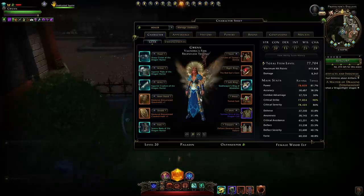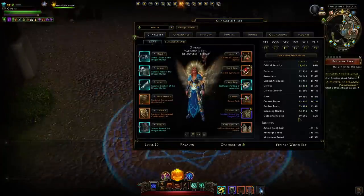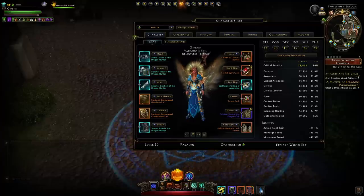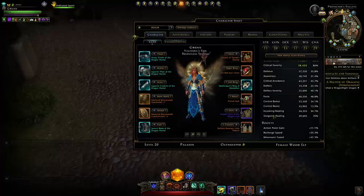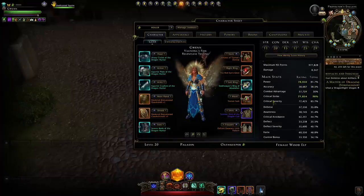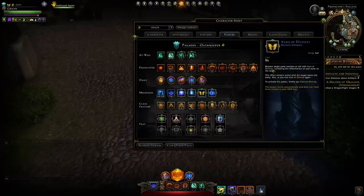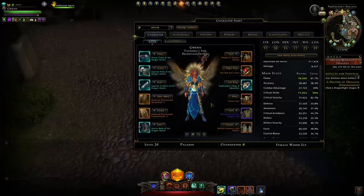For outgoing healing, when we cast our Circle of Divinity it boosts to 85%, and when in a party we'll get another six percent outgoing healing from the armor bonus — so again we'll be over-capped and stats are looking great. What you want to focus on is Power and Outgoing Healing — balance them at the same level and increase both together. Then focus on Crit Severity, and lastly Crit Strike. It is nice to have high crit chance so your Lay on Hands will almost always crit and give a massive shield.